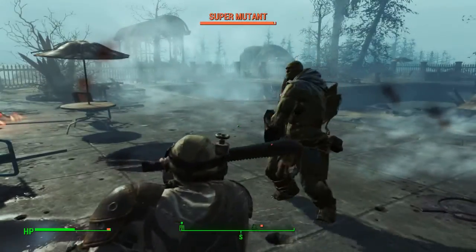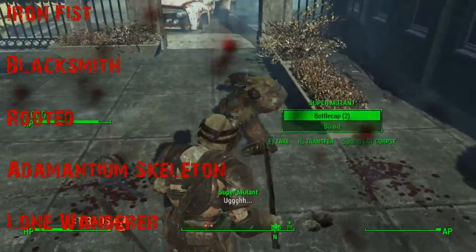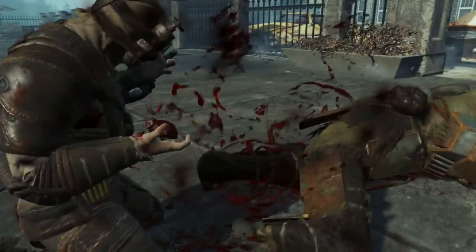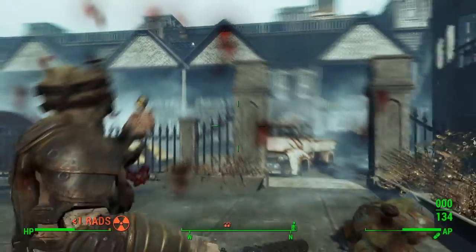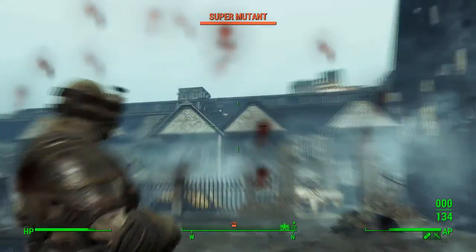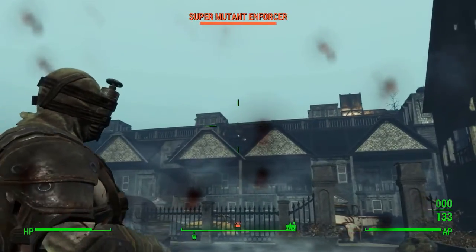The recommended perks are Iron Fist, Blacksmith, Rooted, Adamantium Skeleton, and Lone Wanderer. Iron Fist is here simply because the Meat Hook is too reminiscent of the hook used by the killer in I Know What You Did Last Summer, that I couldn't resist including the weapon. I decided to just put this as a backup weapon, however, as it's unfortunately not that great, and overall, Unarmed isn't particularly well developed in Fallout 4.